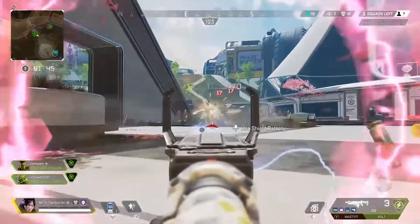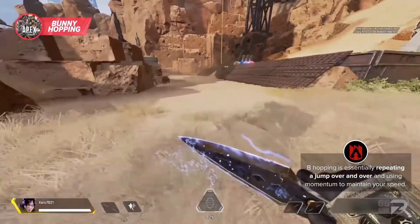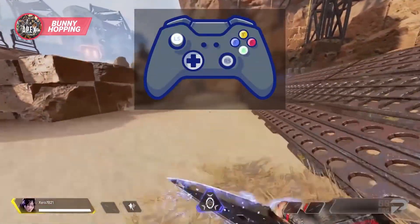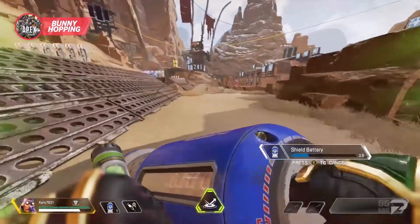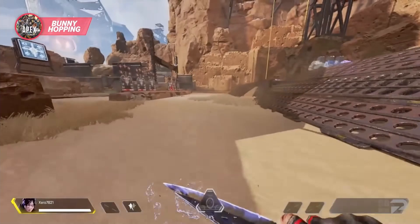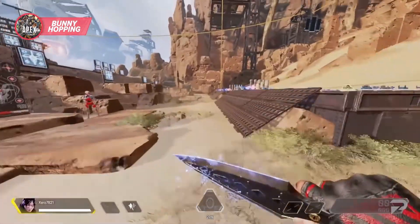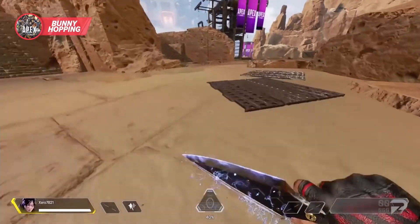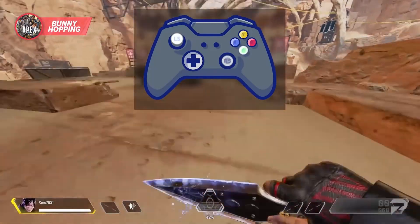Tip number eight is how to b-hop on a controller. B-hopping is super useful especially for healing and getting around corners, but sadly many controller players struggle with it. To b-hop on a controller, start by doing a slide jump and do not release crouch — hold it down the entire time. Make sure your movement stick is pointed forward, then press jump exactly as you hit the ground, and this should create the bunny hopping effect. Get the hang of the normal bunny hop first, then add in sideways movement — move both sticks about halfway in the direction you want to go. Bunny hopping side to side will help you keep more momentum and go for longer.